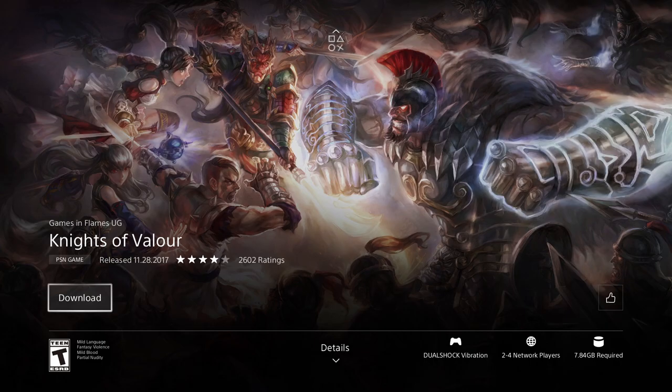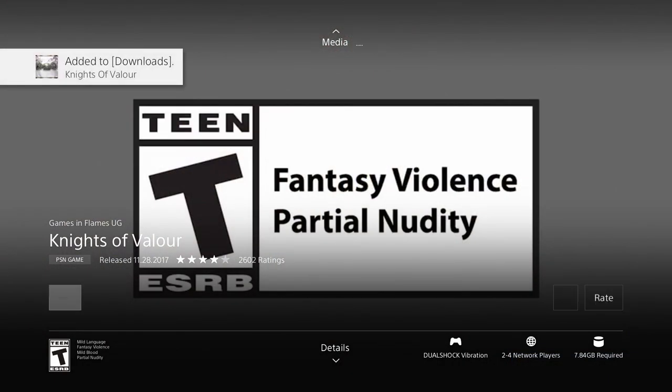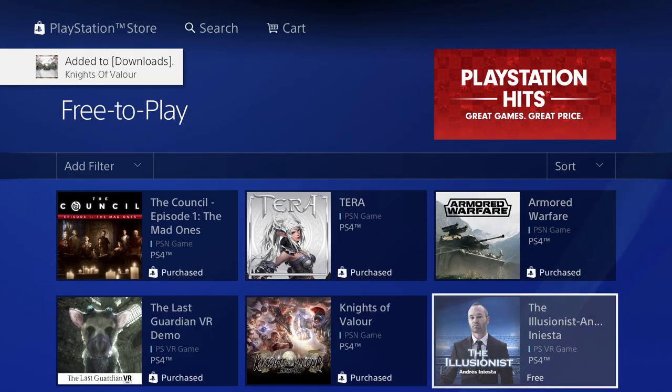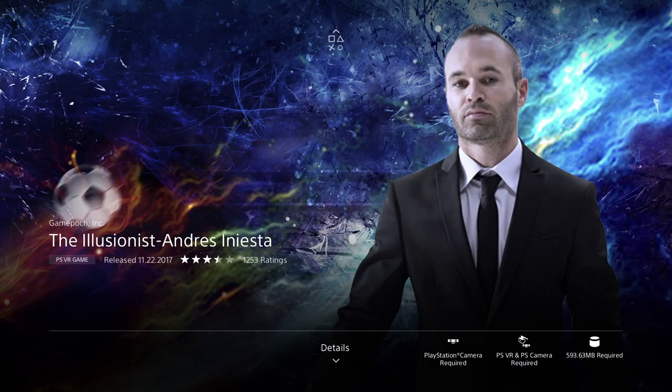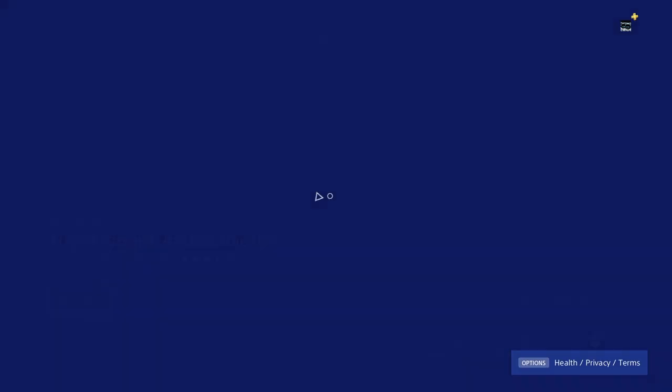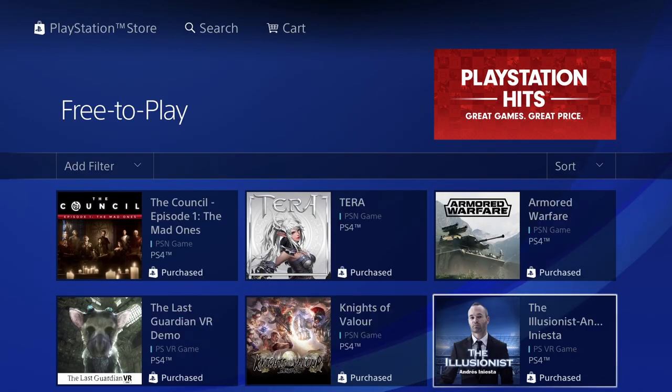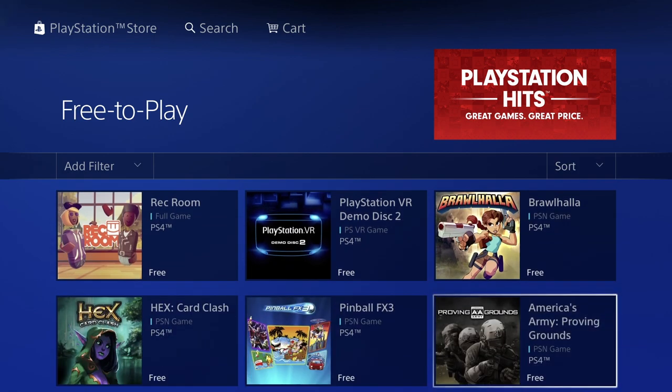This next game is 7.84 gigs - let's just download it. There we go, it's being added. Let's go all the way back. And we have The Illusionist - we're gonna download this one too, and we're looking at 593 megabytes. Just press download and let's go back.